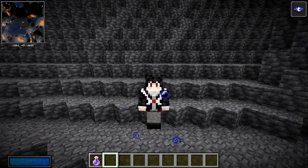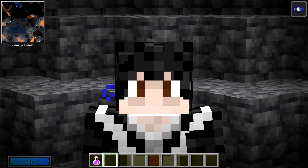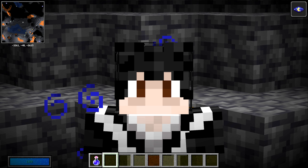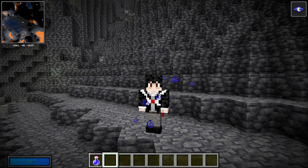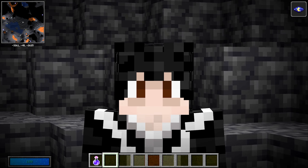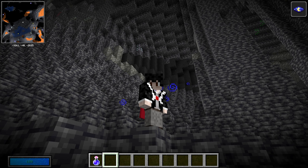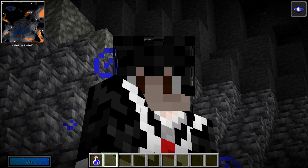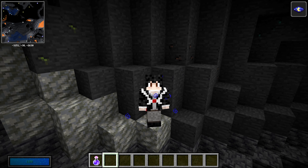My final tip is to watch as many guides as possible. There are so many things in Vault Hunters 1.18 which are different from Vault Hunters 1.16, and doing some research can save you a whole load of time. On my first day on the server, I spent two hours looking for Vault Rock before realising that the texture has changed from 1.16 to 1.18. So just checking out guides and joining the Vault Hunters Discord can save you so much time.